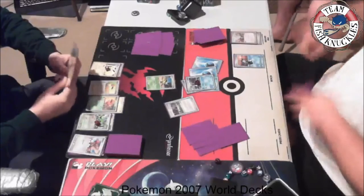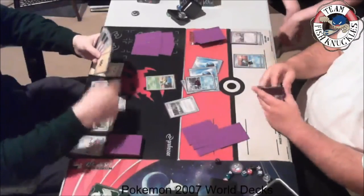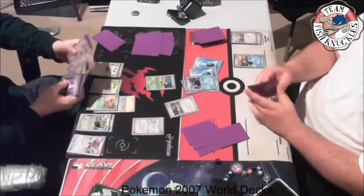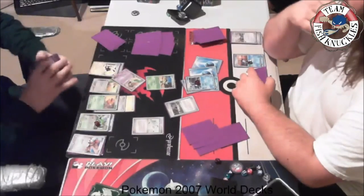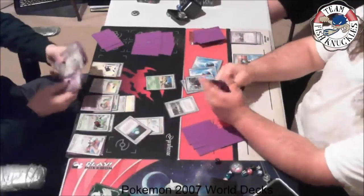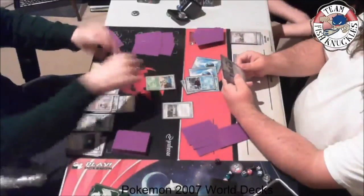The Beedee, Jolteon, and Flygon are now taking damage from the Curse Stone. Kitten has a Lightning energy in hand — he's debating. A Castform comes down picking up the Lightning energy, and we see a Delta Supply on Flygon. Then a Professor Elm to search for an evolution card — he already has Rare Candy in hand so he can get a Flygon. A second Flygon comes out via Rare Candy. Beedee uses its attack again to search for a Professor Elm.